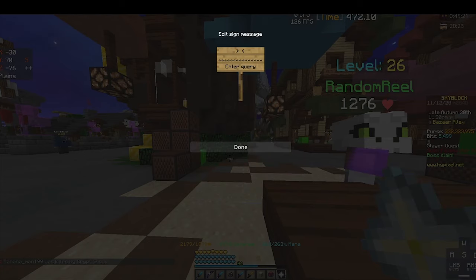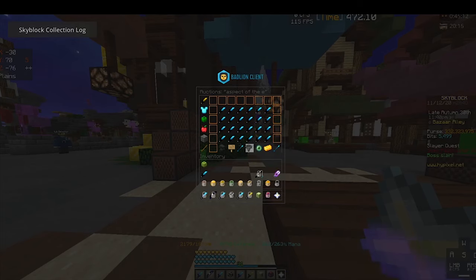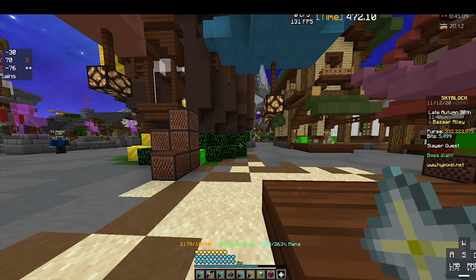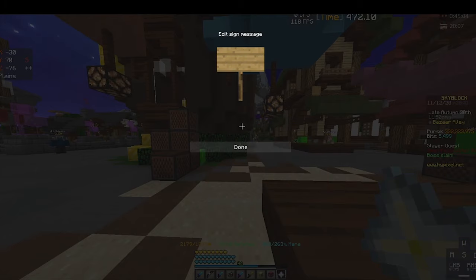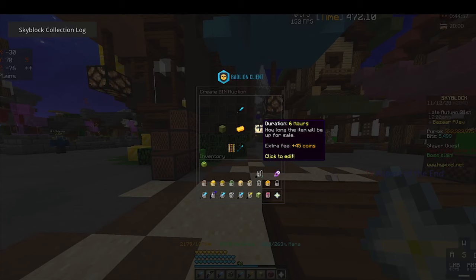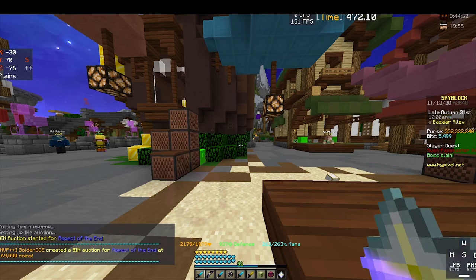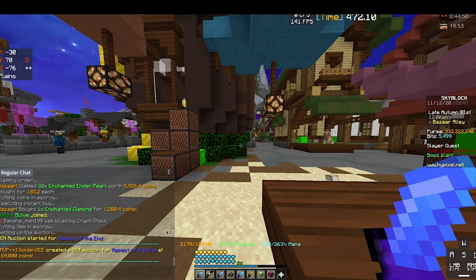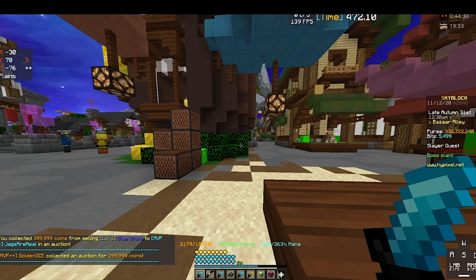After you craft the sword, go to the auction house and search 'Aspect of the End.' Look at the BIN section and filter to lowest price. When you're about to sell yours, set your price 1,000 coins less than the lowest BIN so people will buy yours first. You make an approximate profit of 75,000 coins per sword — crafting costs about 100,000 coins and you sell for about 175,000 coins on average. The sword sells pretty fast.